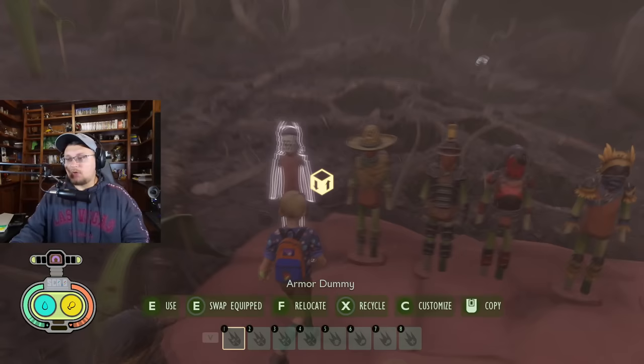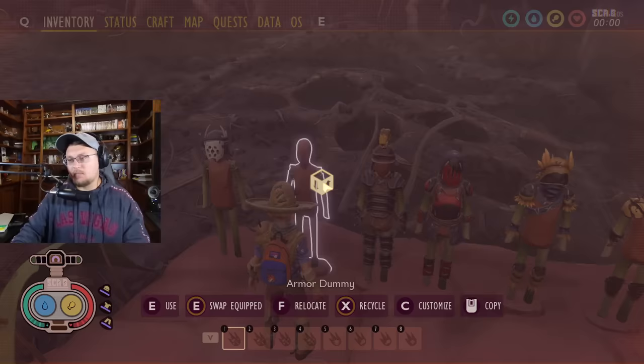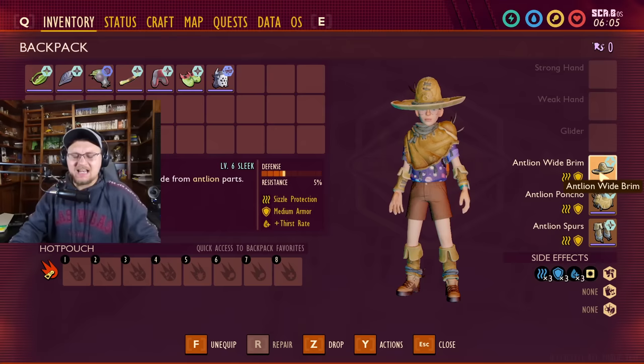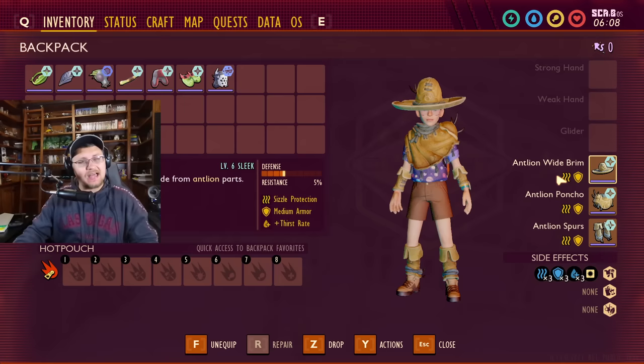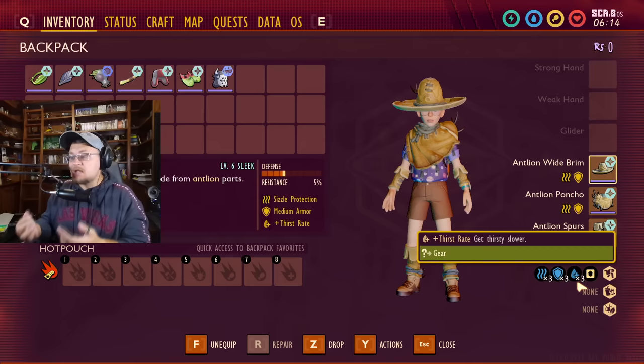We're going to skip over the Broodmother helmet for now and go over to the Antlion armor. The Antlion's armor perk is kind of crap to me — I don't really like it at all. I think it was kind of a bad one, but it makes sense with the type of armor and where it's meant to be worn. What it gives you is thirst rate — you get thirsty slower. So it gives you the perk that you'd get from the full set bonus of clover armor as a standard here.